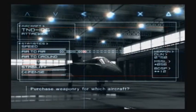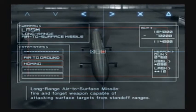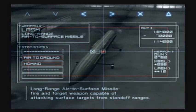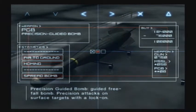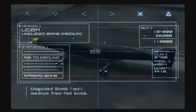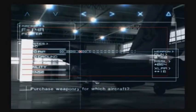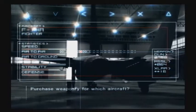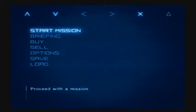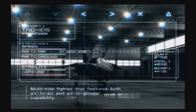Secondary weapons for this one — it has the precision-guided bombs and the long-range air-to-surface missiles. It says it's a spread bomb. I have my doubts, so we'll just go with the bomblet dispenser this time around. We'll go ahead and buy weapons for the F-14 — it has the unguided bombs medium. It already comes with the X-LARs, which are multi-targeting long-range air-to-air missiles. It's been a very long time since I've used this aircraft — the last time was in Ace Combat 5.